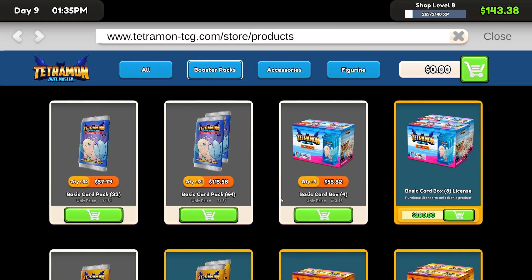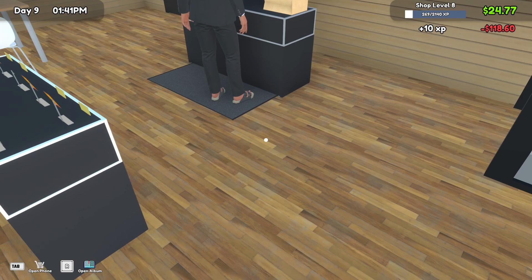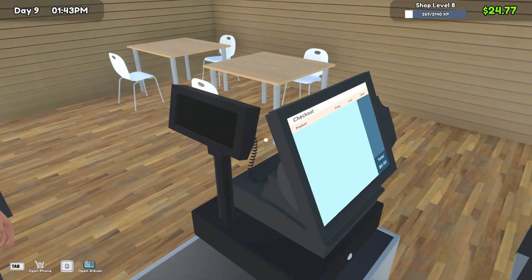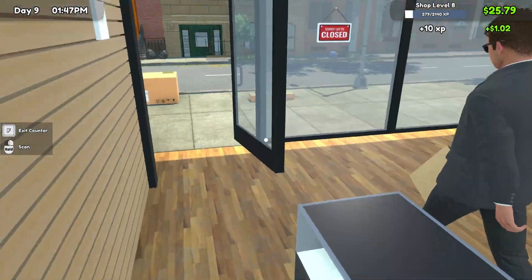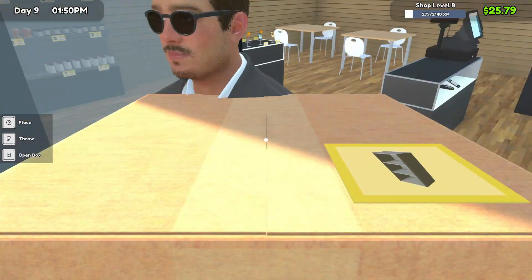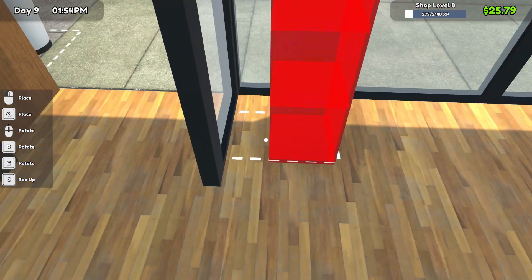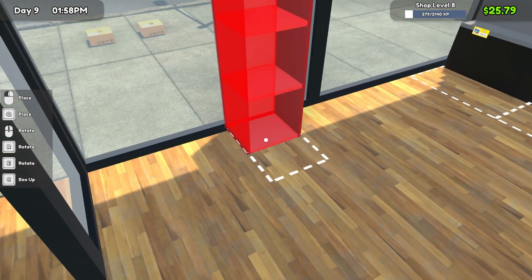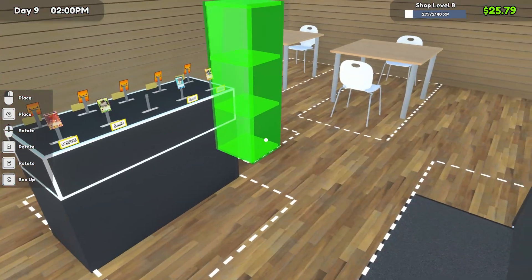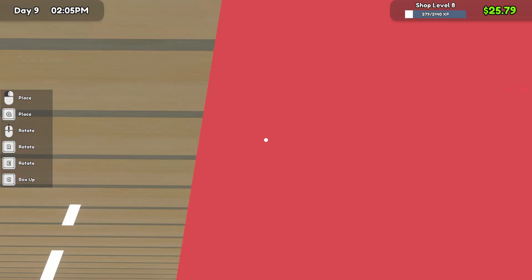I'll get another one of these shelves - one can be for sleeves and the other one can be for deck boxes. It's a shame you can't put stuff up against the glass by the looks of it, although I suppose that wouldn't look nice from the front of the store.